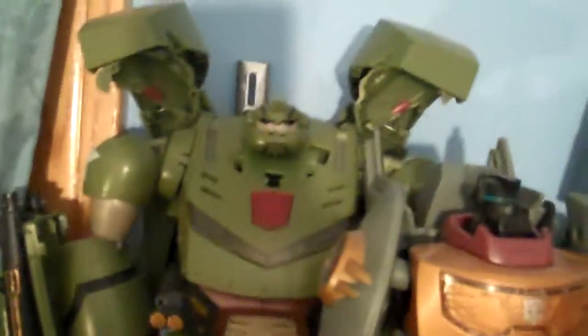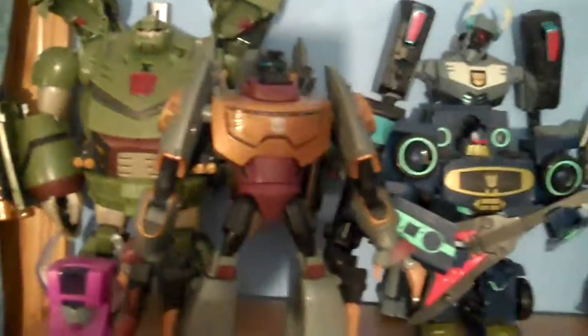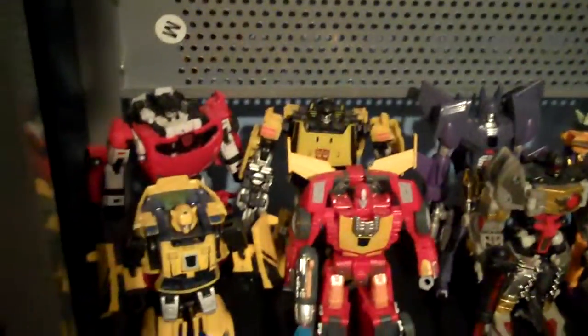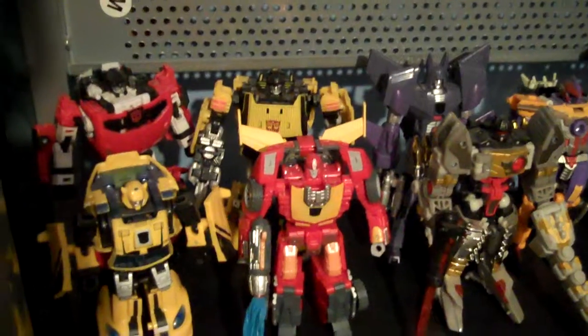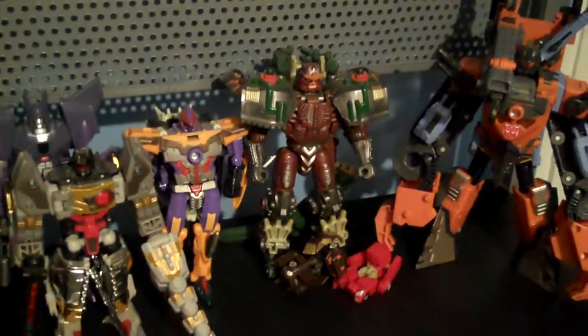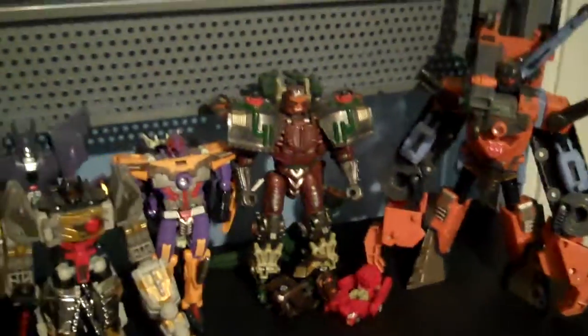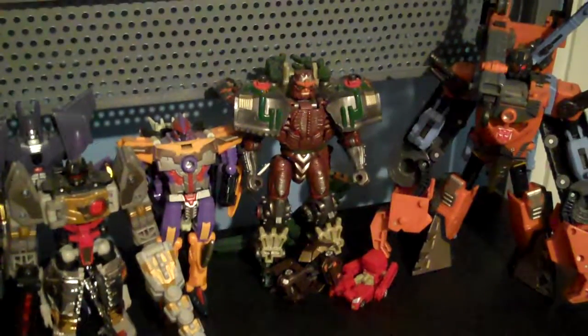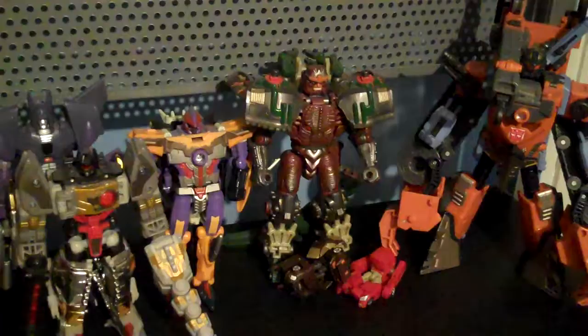Here's my tiny Animated shelf — I don't have that many of them, but I do hope to make it bigger. Down here is where I keep my small collection of Classics and a single Henkei. The Rodimus and the Cyclonus there aren't classics — those are from the Reveal the Shield 2-pack. We have a random Energon and Armada. That's the Armada Predaking repaint of the Beast Wars Transmetals Megatron — very nice mold, I love it, the color scheme is pretty good. Sharkticon, awesome. Same thing as Landmine.